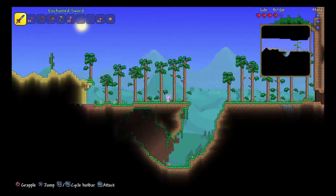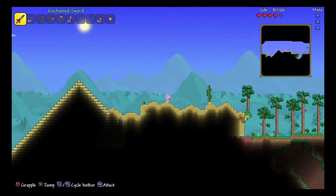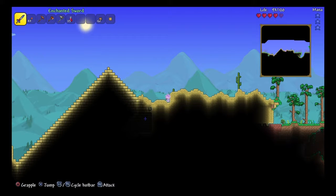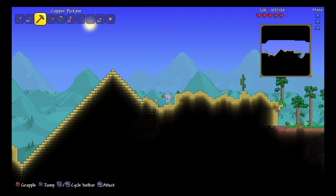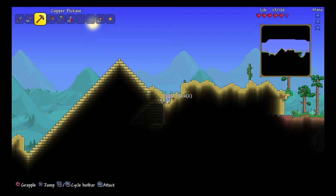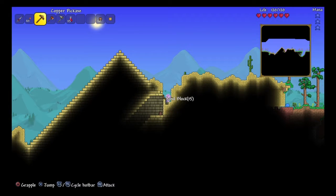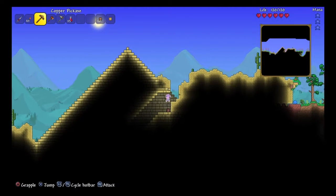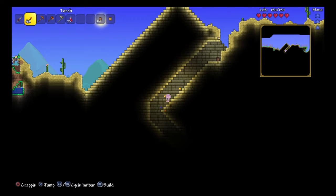Stop hitting me! Oh boy. There we go, we jumped over it. Wait a minute — come on. Let's see if we can actually get this. This is the area in which I need to be at. There we go, come on, there we go. Let's see what we got here.